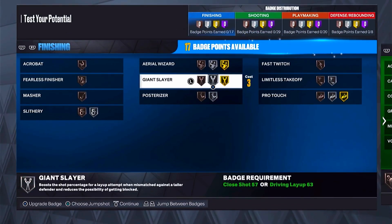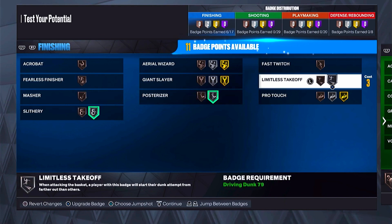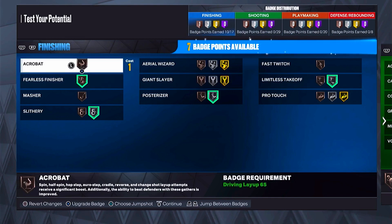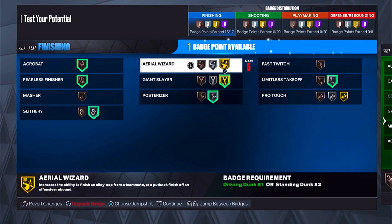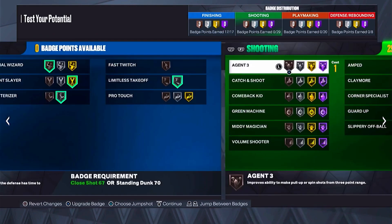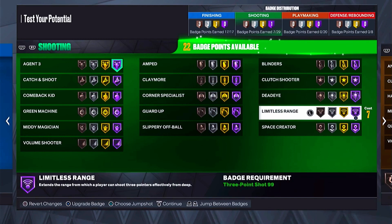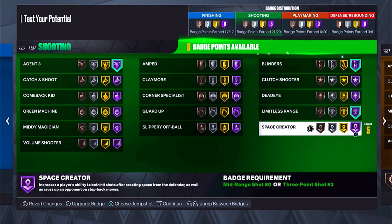There's literally no clear way to guard this man one-on-one. For the badges — finishing: posterizer silver, slithery finisher silver, limitless takeoff silver, acrobat bronze, definitely giant slayer on gold, and dream shake on bronze. For shooting, the main three badges you've got to get are agent 3 Hall of Fame, limitless range Hall of Fame, and blinders Hall of Fame — those three badges are key.